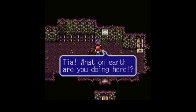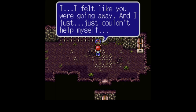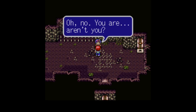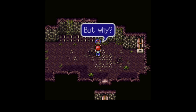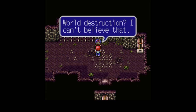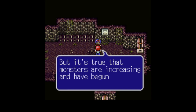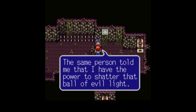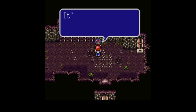Maxim! Tia, what on earth are you doing here? I felt like you were going away, and I just couldn't help myself. Silly me, you're not going anywhere, right, Maxim? Oh no, you are, aren't you? Yes. But why? You remember the ball of red light that flew north? That light has an evil power that could lead to world destruction. That's what I was told.